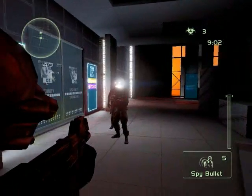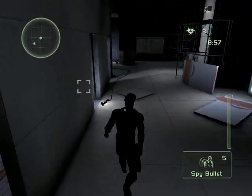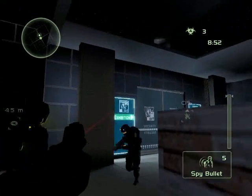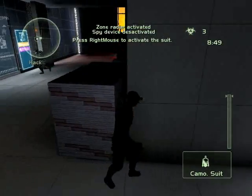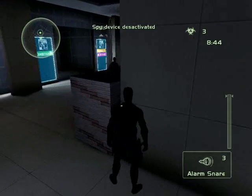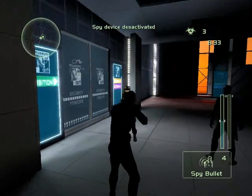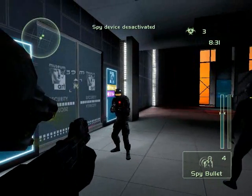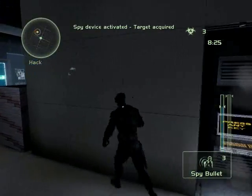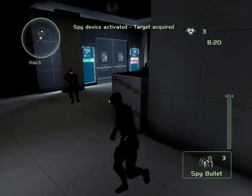The other one is called a spy bullet, and you can use it in two different ways. You can use it in an area — so if I want to hack here and I want to know if he's coming through the door, I can put one right there, and as soon as he gets near it, it'll show him on my radar in the upper left corner. If he walks through, I'll start to see him on my radar. The other thing I can do is put it directly on him — I can shock a Merc and then spy bullet him so that he is always on radar until his Merc partner takes it off.